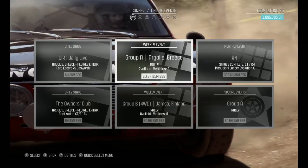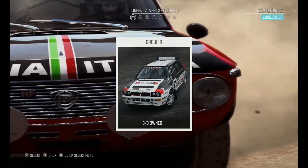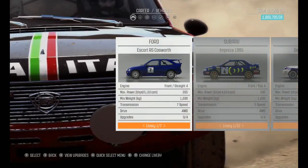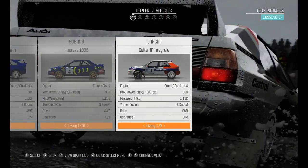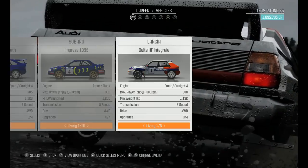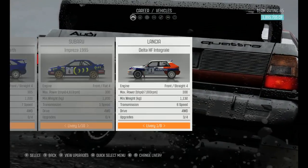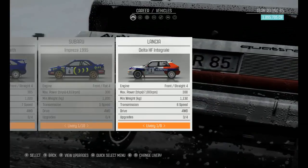First we're going to jump into Greece and we're driving the Group A. I'm going to go to Repsol because I've got a few upgrades for this car. It's an interesting one to drive — got to go with that fella. So that's what we're going to be driving.